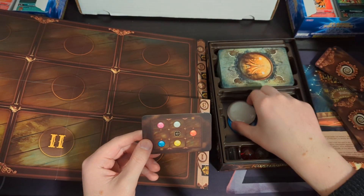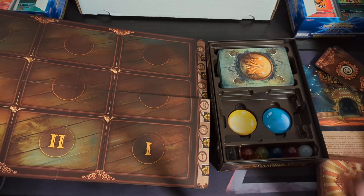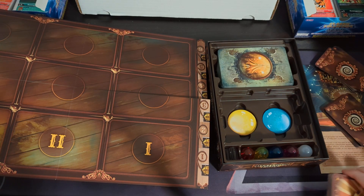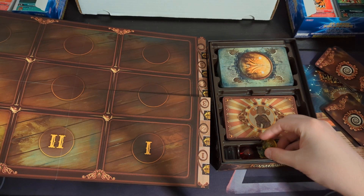The spot that you want to avoid, essentially. So yeah, like Codenames, where you're trying to use very limited clues to steer your fellow players towards a certain outcome. Once again, we have these fun little crystal ball tokens.